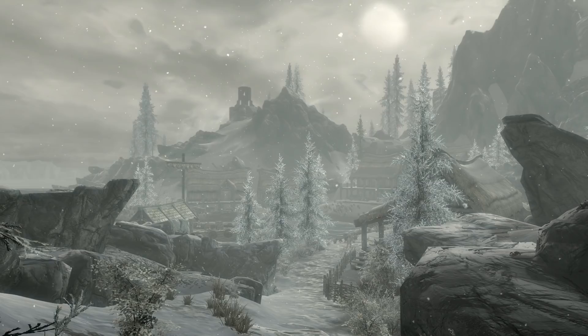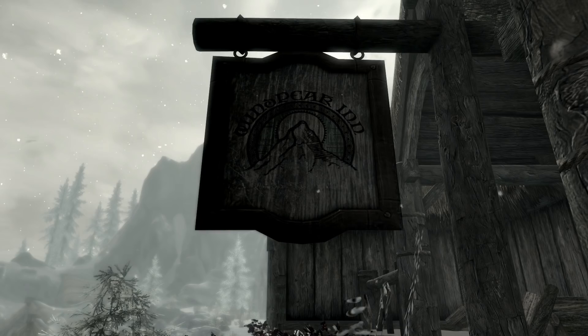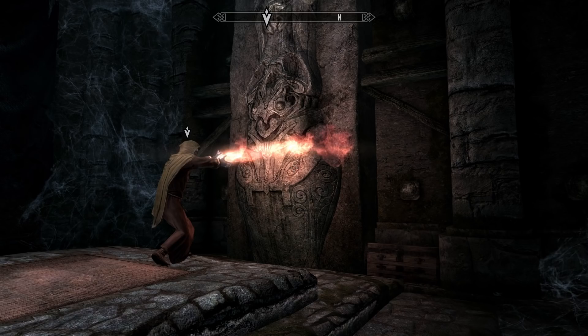Dawnstar is a tiny, tiny town north of the region known as the Pale. It's the capital of the region, but calling it so is kind of an overstatement. The place is miniscule, with literally only 11 houses and 4 of those being either stores or governmental buildings. It's sad and lonely, merely a dot in the expansive Skyrim region.